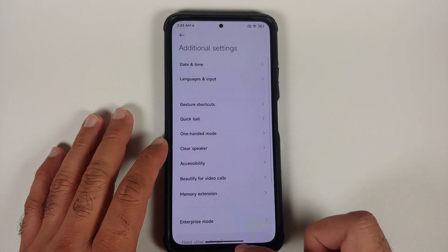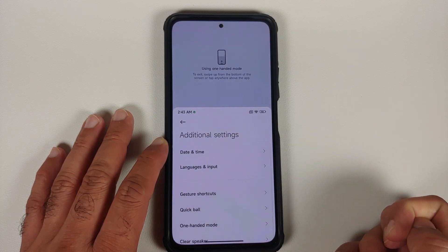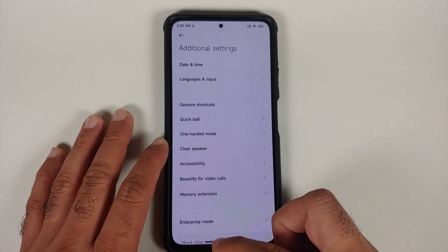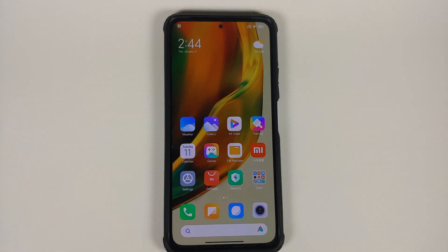They've also added the Android 12 one-handed mode. Go to Settings > Additional Settings > One-Handed Mode and enable the toggle. Then swipe down from the bar at the bottom, and one-handed mode kicks in — it's working absolutely fine on this build.